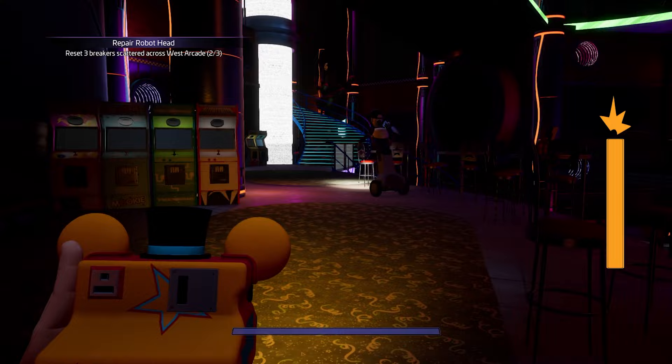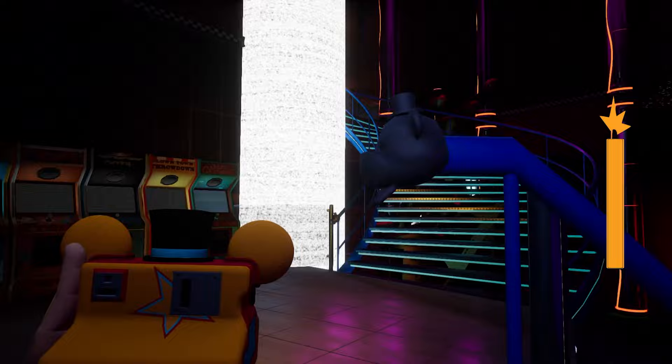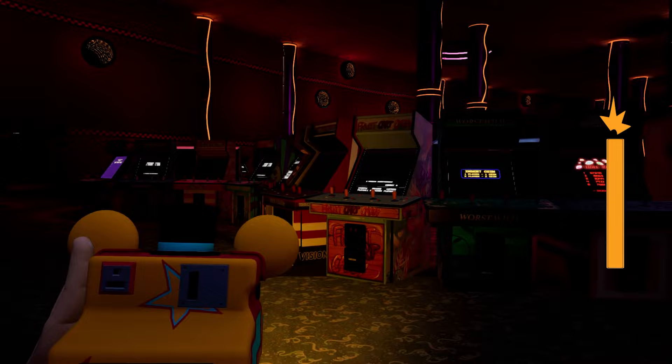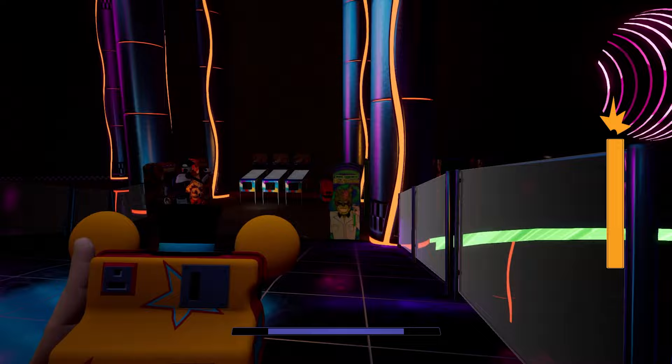Once you flip the switch it is time to go up to the second floor. Be very careful because Chica is wandering around somewhere. I'm going across this bridge, then down this tight hallway, and there is the final switch.